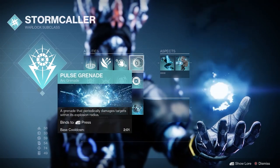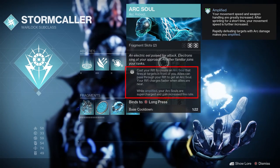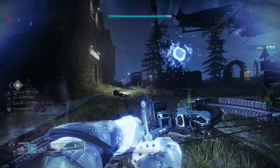Now let's talk about our aspects. The Arc Soul aspect is pretty much the same as before, except now when amplified the arc soul becomes supercharged and gains an increased rate of fire.